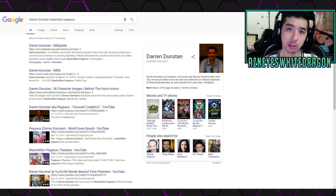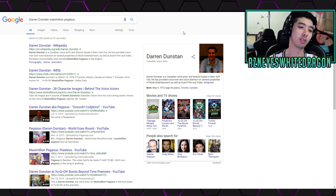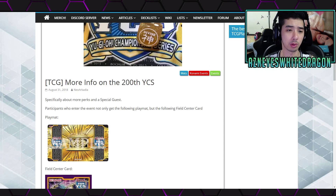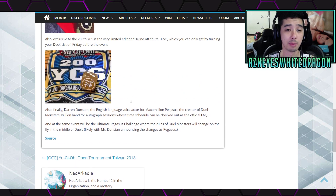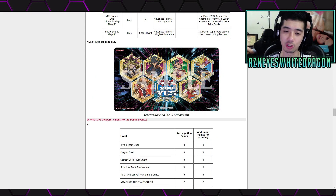There is going to be a special guest, which is Darren Dunstan. He does a lot of voice acting from different things — like Ninja Turtles and Pokémon, among other things I didn't even know he did. He is the voice actor for Maximilian Pegasus. He's going to be there, and you can take a picture with him, have him sign a card, or have him say something.